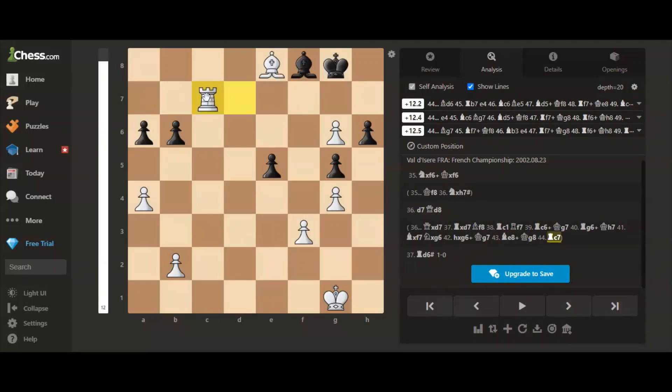White will play a move like rook to c6, pick up one of these pawns, promote to a queen, and checkmate the black king. Thank you for watching.